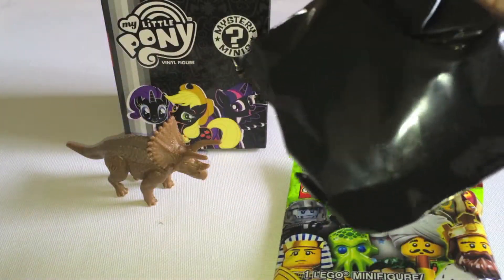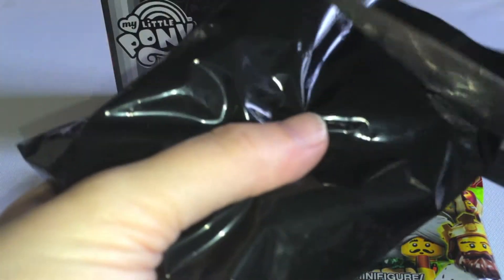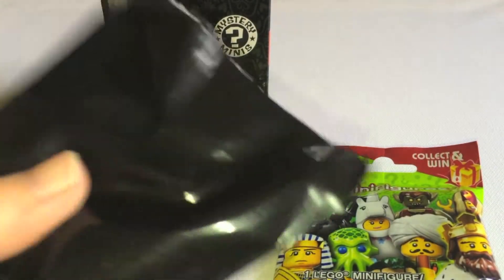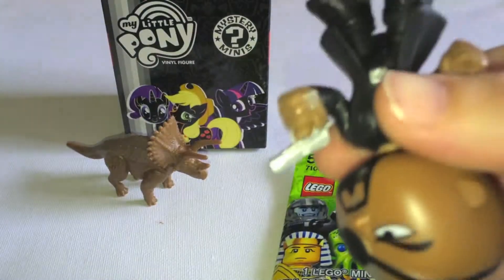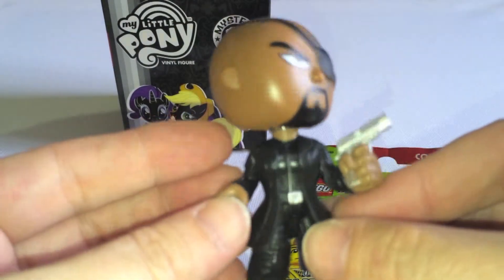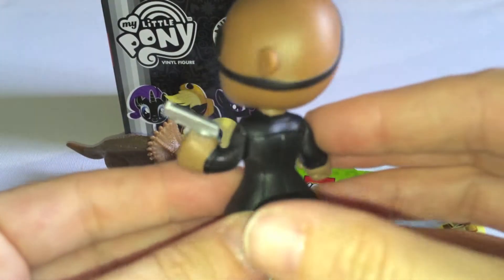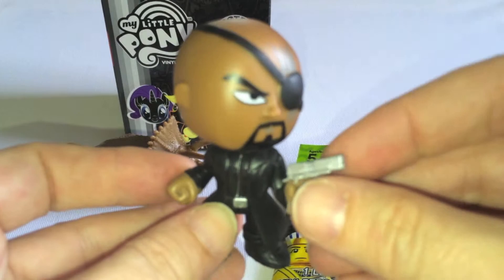And a mysterious black bag. Let's get this open and see our very first Avengers Age of Ultron. Oh cool, we got Nick Fury holding a gun. He looks pretty menacing — he's got his leather outfit on, the patch on the eye. That actually is pretty tough looking. And the head does bobble a little bit too.